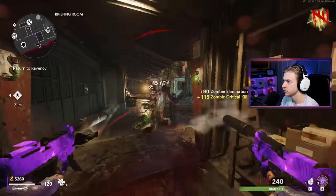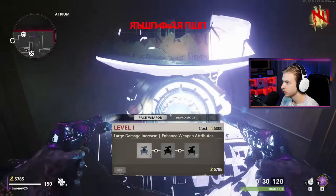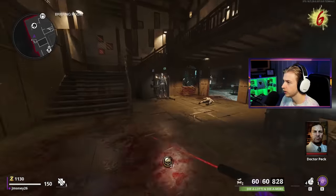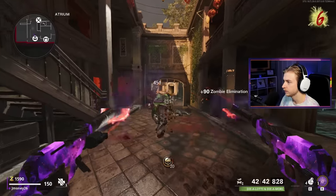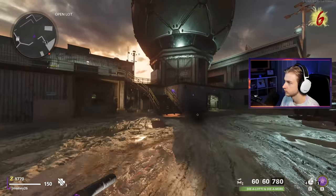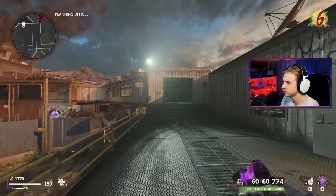We have enough for Pack-a-Punch, but let's get rid of these guys first. Two zombies left - let's hurry up and grab Pack-a-Punch before anything crazy happens. I do have dark aether on, so we're not going to be able to check our Pack-a-Punch camos today. Grab our loose change from here - we don't have enough to buy any perks yet, we'll have to come back at a later time. For now, we have to run. A mimic kind of just appeared for a second, then disappeared and came back.